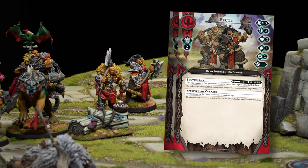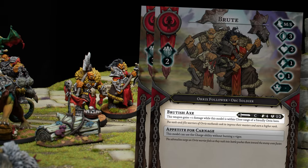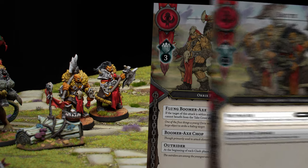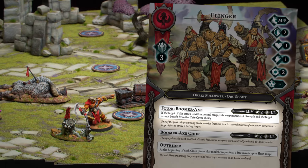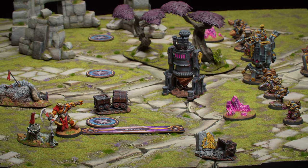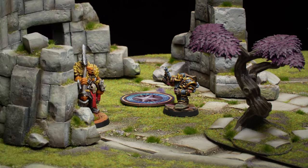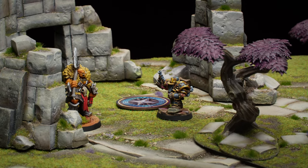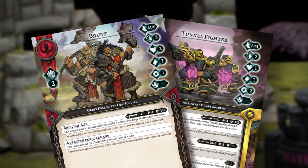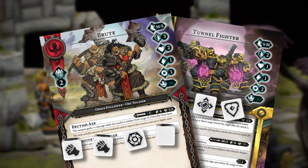The most exciting action to take is an attack. Each weapon indicates its range, the number of dice rolled when attacking, and its damage potential. Missile and magic attacks have longer ranges — the first being normal range and the combined total being extreme range. When a model attacks, it must target an enemy within range of one of its weapons. The attacker rolls a number of skill dice equal to the weapon's strength, and the defender rolls a number of skill dice equal to their defense stat.